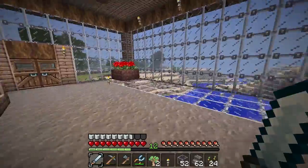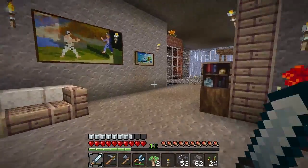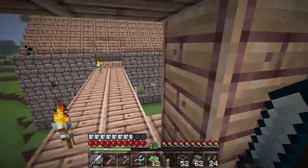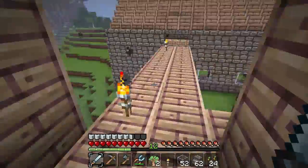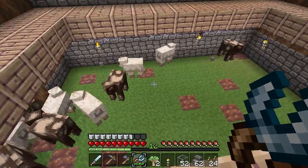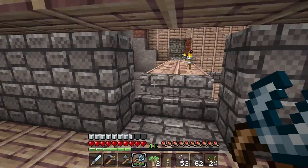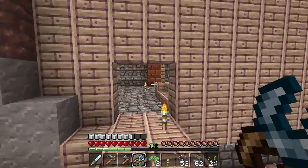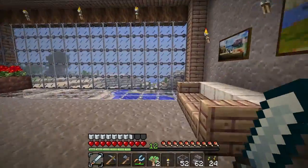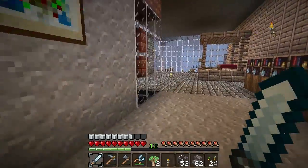I didn't know that for enchanting you need an actual enchanting room, so I thought today I would go ahead and build it. I'm gonna need a lot of stuff. I think I have enough materials for enough bookshelves, but where should I build this room? No idea. Should I build it this way?